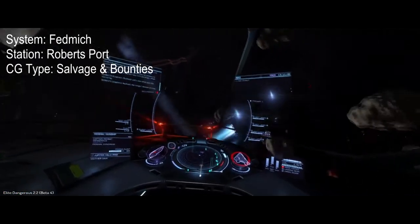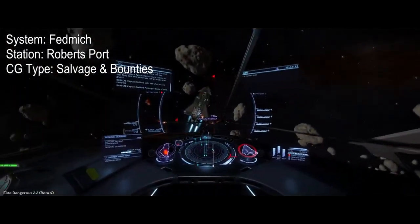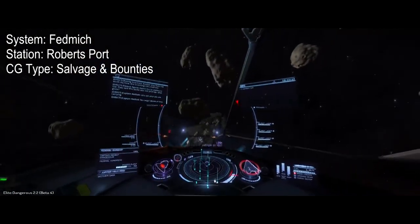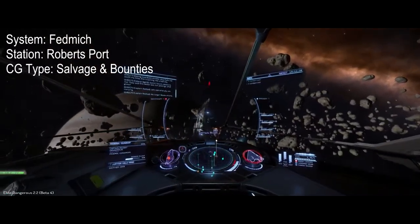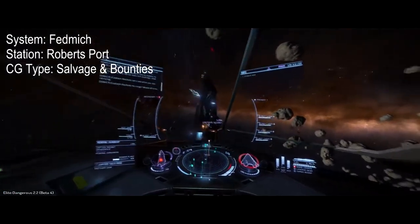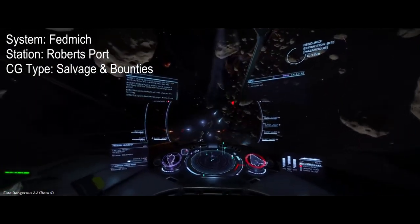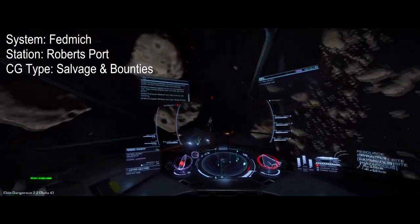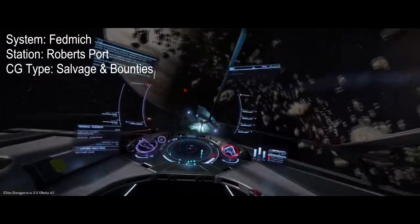First up this week are the community goals, which center around the Alliance. There are two parts. The first is an Alliance rescue operation, which takes place at Roberts Port in a system called Fedmich — they are looking for occupied escape pods and wreckage components. The second part is an Alliance combat operation, which also takes place in the exact same spot, where commanders are asked to turn in bounty vouchers.